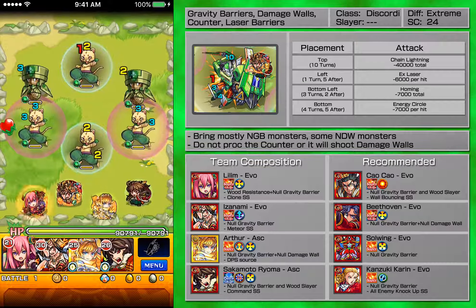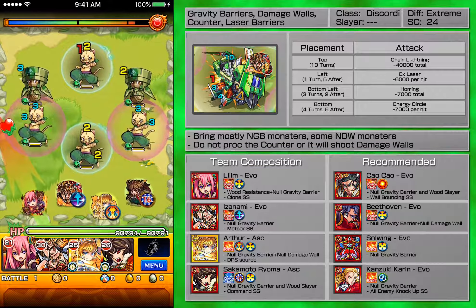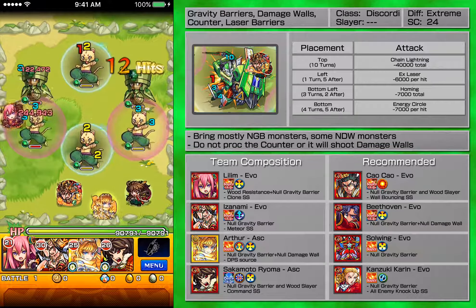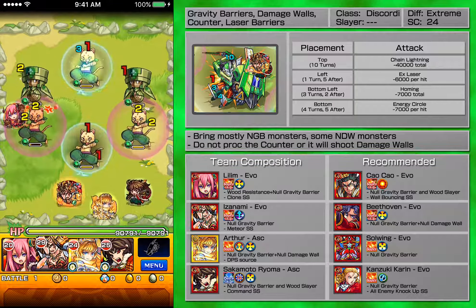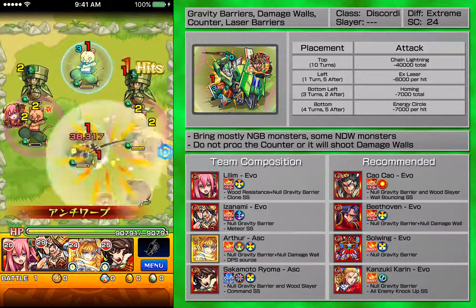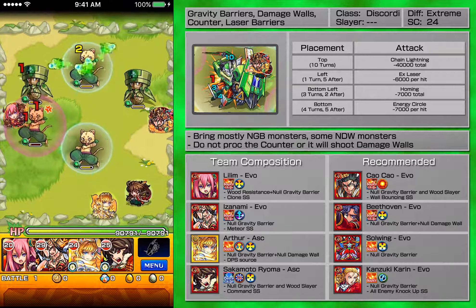Mainly there are gravity barriers and damage walls, but there is a special requirement for it. You mainly want to pinch between sets. The cheetahs have a counter — if you proc the counter, it will shoot out damage walls, so you do not want to shoot into the damage walls if you don't have damage wall monsters.